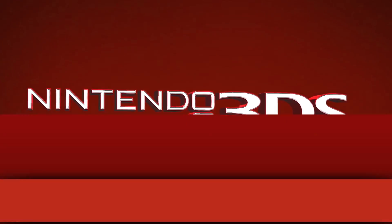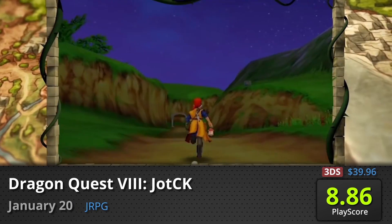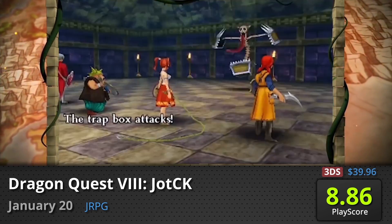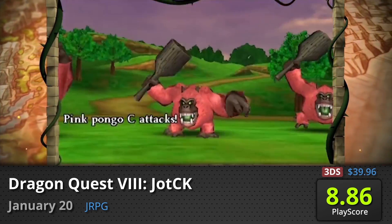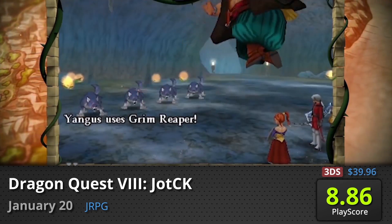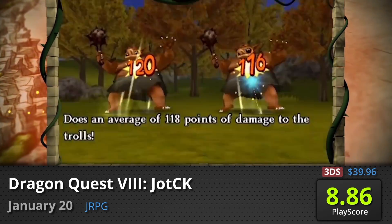On the 3DS — Dragon Quest VIII: Journey of the Cursed King: Return to Wonderland and uncover the story of the Cursed King as you save the world from an evil magician. It rekindles the series' old flame but with new features, including new bosses, dungeons, items, quests, and a secret ending. It has an above-average PlayScore of 8.86.